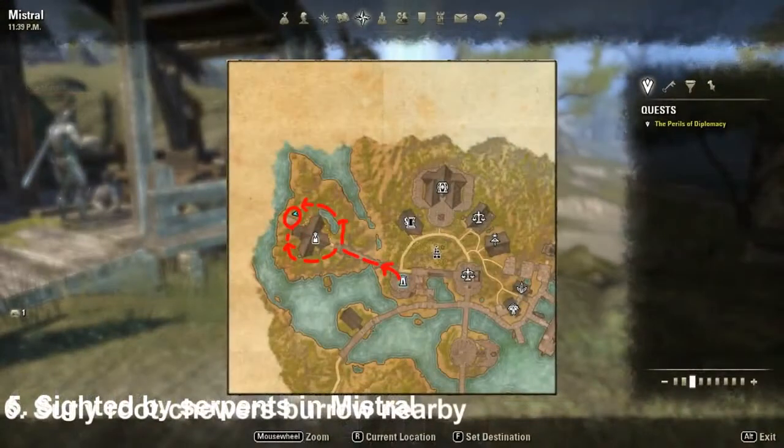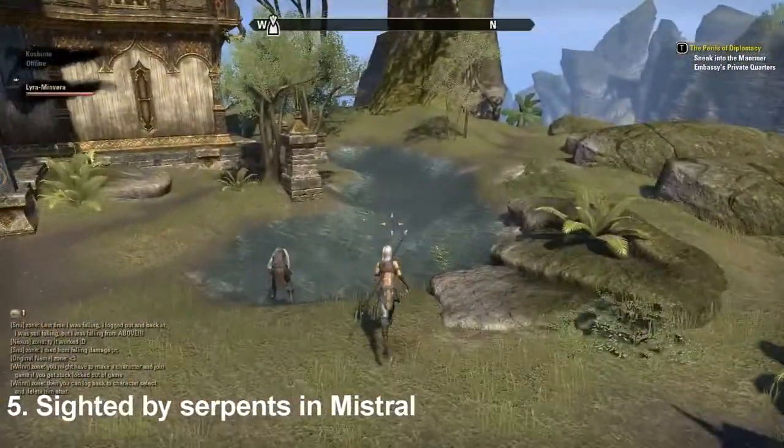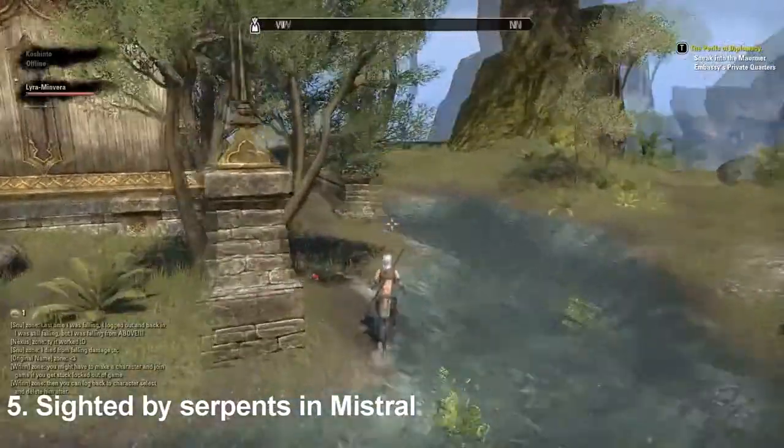Number five, Sighted by Serpents in Minstral is located in the largest town in Canarthi's Roost. Within Minstral, head to the house most west of the town and there behind the building you will find the fifth sky shard.